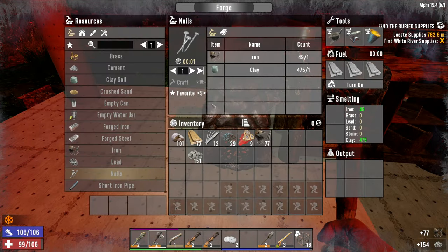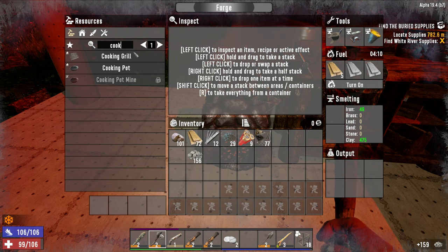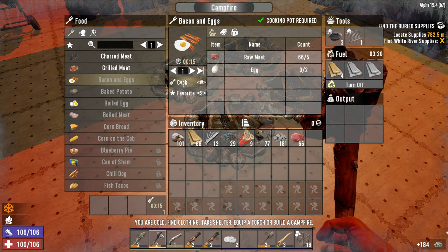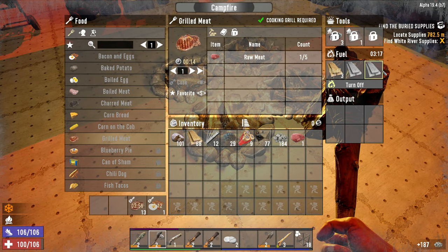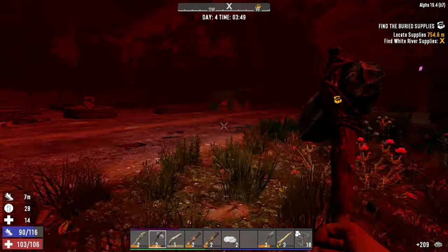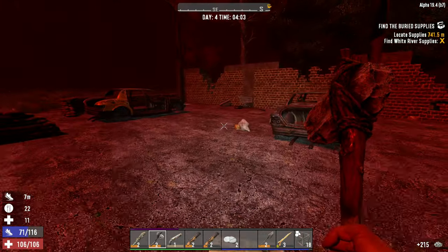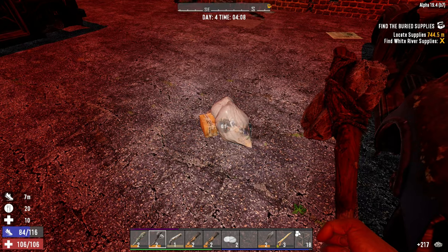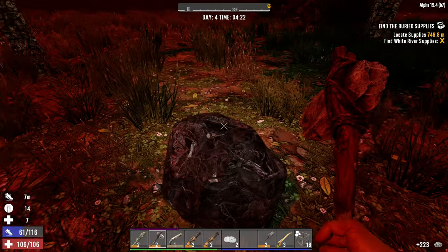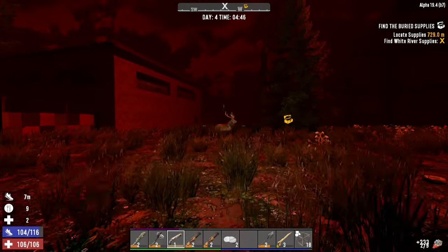Let's grab our iron — we need to get a cooking grill crafted so we can make grilled meat. Let's craft one and throw some wood in the fire. We can get one bacon and eggs cooked up and 13 grilled meat — excellent. Let's munch down that bacon and eggs right now and get on the road. I busted an iron node earlier and I'm really wishing I would have marked that on the map. Iron is definitely going to be something we need on a regular basis. We've got coal here — let's mark this coal on the map.